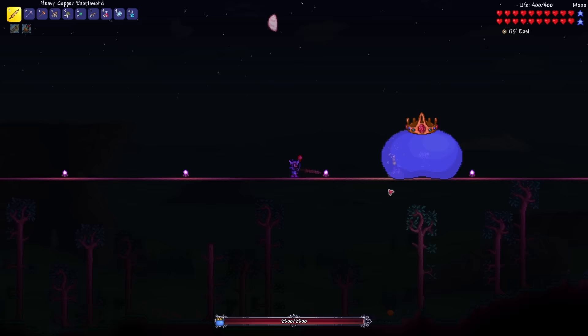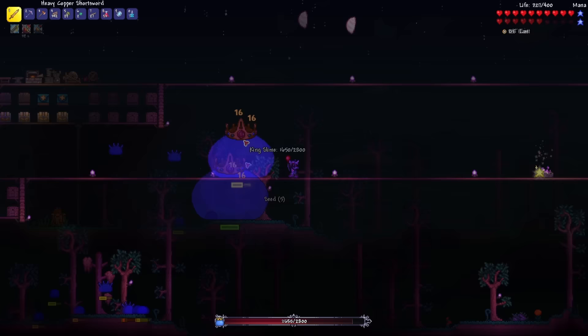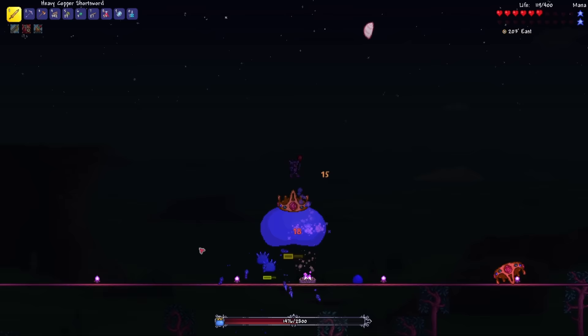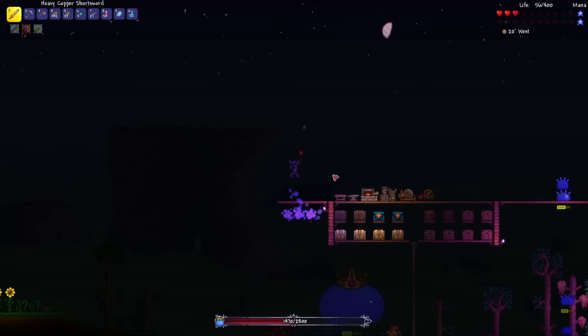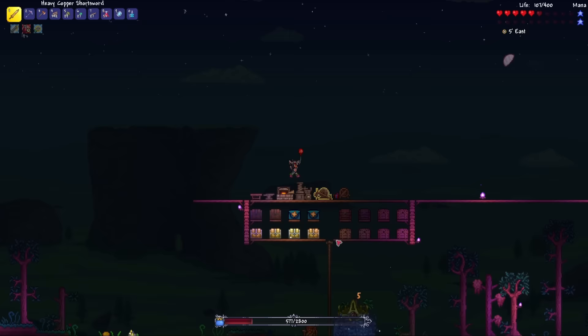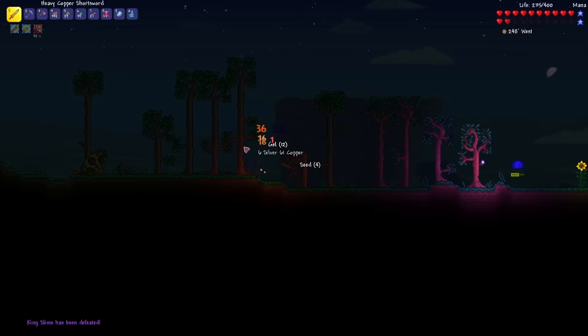I'm a bit worried about this fight because I have to get really close up to the King Slime to deal damage, so I'm definitely going to get hit a bunch of times. I have to be really careful — two hits from the King Slime will definitely kill me. About 600 health left. Come on, almost done here. And you're finished! That was a bit of a struggle, I won't lie.